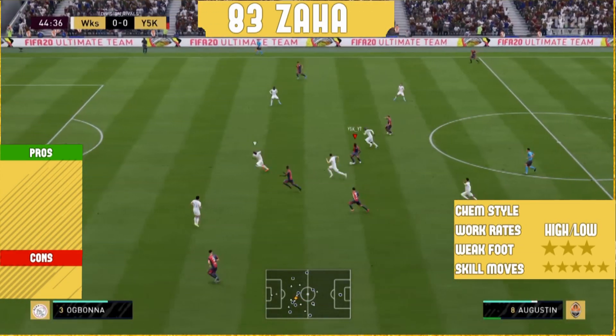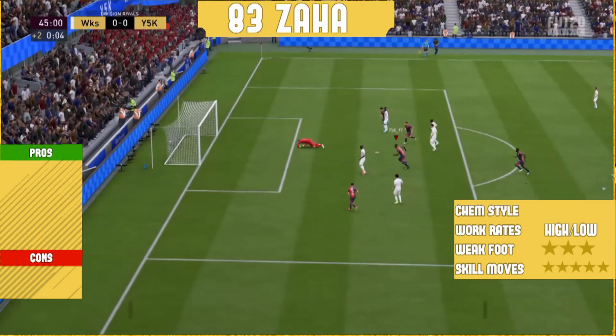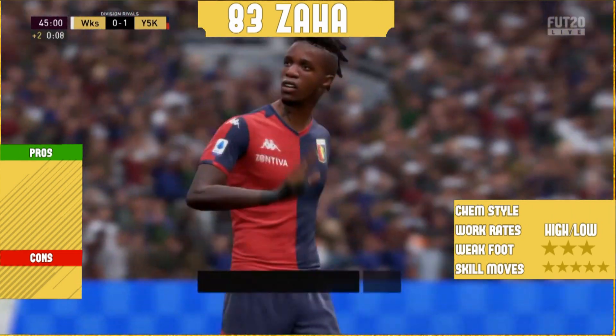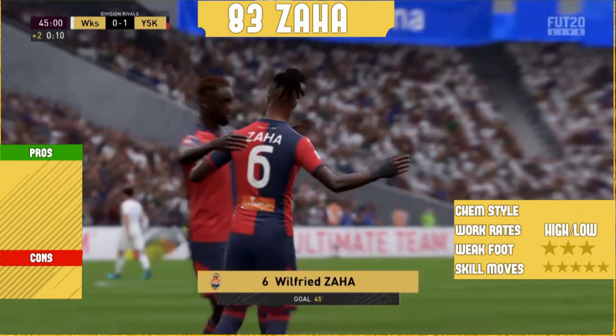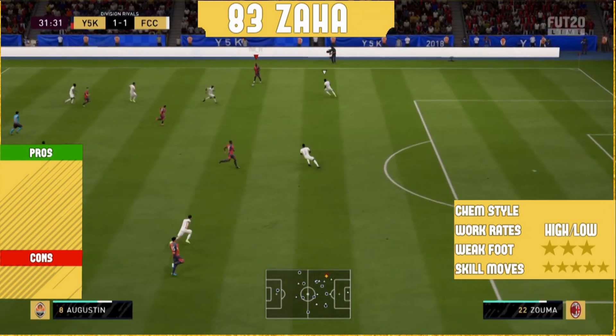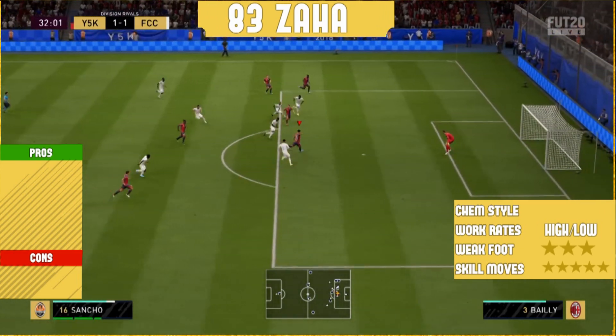83-rated Wilfried Zaha - is he one of the most overboard strikers on FIFA 20? We will see on this gameplay. I think everyone knows who Wilfried Zaha is, and we all know that he is so overboard on Ultimate Team. I really like him in game with his five-star skill moves, and as you all know on FIFA 20, skill moves really do matter.